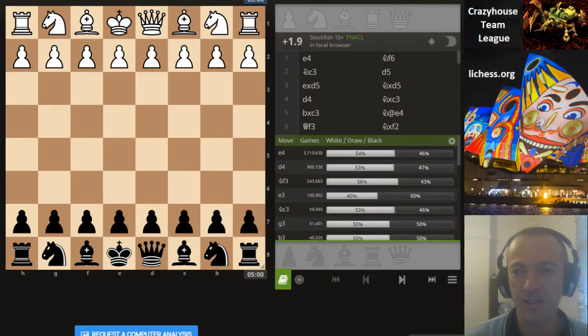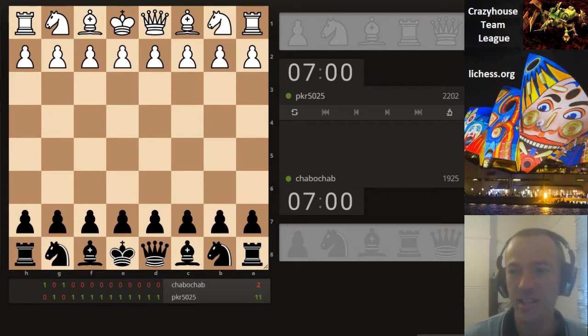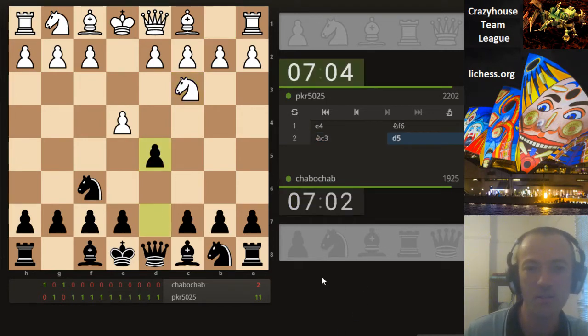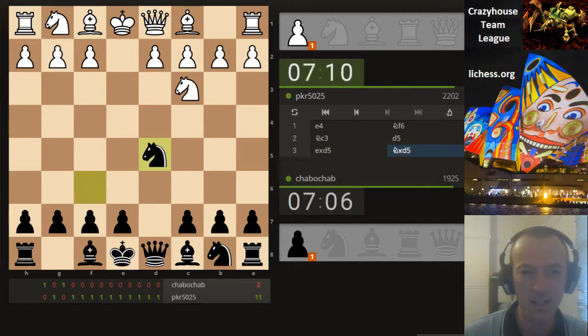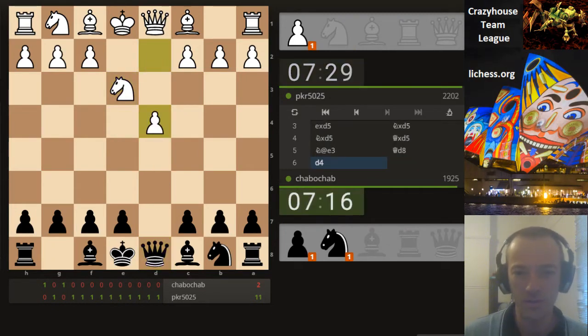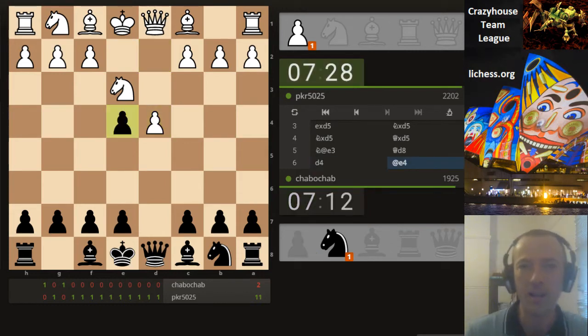Good morning everyone, just about to start a Crazy House Team League match — it's a Monday morning, getting ready for work here in Sydney. My teammate on board three is Chubba Chub, playing with the black pieces, and his opponent is PKR 5025. This is a 7+7 two-game match because it is board three; it starts on board one with 5+5 increments, one extra second every board down to board six.